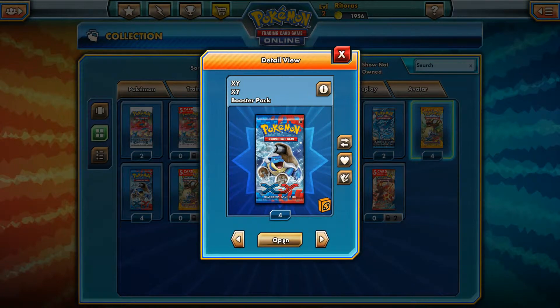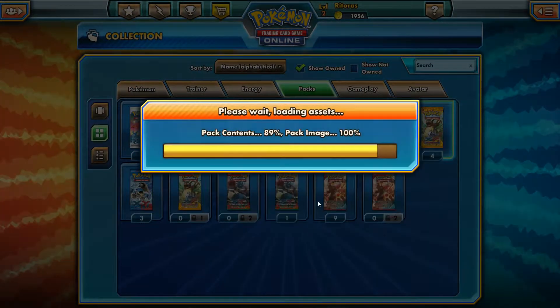Three of the remaining packs will be from the X and Y set, so let's open three X and Y packs. I really hope that the images are loaded and that we won't have any unknown cards — that's my hope. It's going to take some time I think, so let's wait a little bit. Come on, X and Y.